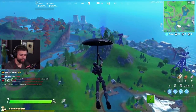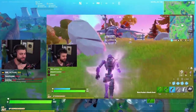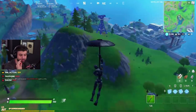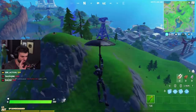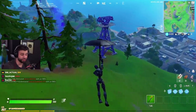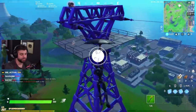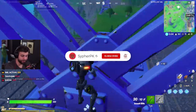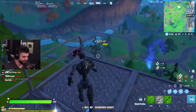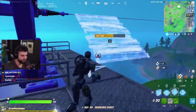Hey what's up guys, it's Cypher. We've got a new Fortnite update and we have a new mythic ability. The Black Panther mythic is in the game right now — you can get it from defeating the Stark drones. Before we jump into all the changes, I just want to say thank you so much for the support on the channel. Hit that like button and subscribe if you're not already.